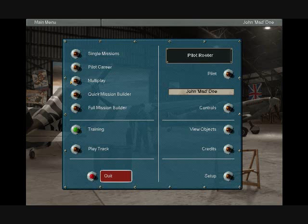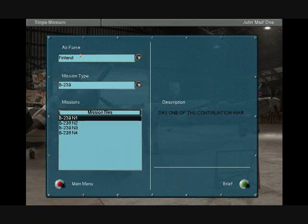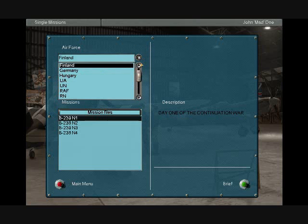Hey, welcome to Hitchhike Keating. It's BlueSonic Steve here. I'm going to try out some single missions in IL-2 Sturmovik 1946. These things are pretty cool. I like the single missions because I'm too lazy to do the full campaign.